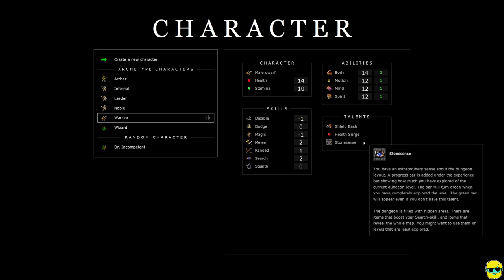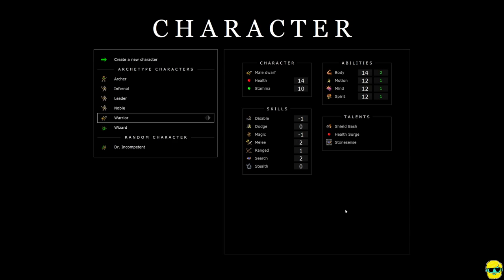Dwarves have an ability called stone sense. If you played old D&D, dwarves could detect slopes and grades and sense how deep they were underground. This is very similar in that if you completely explore a level of the dungeon, you get an experience bonus for doing that, and it tells you if there are more secrets to go. I love this because it's a big boost to experience and you can feel confident knowing you've completed a level. Once you complete a level, you go down to the next and you can never go back up. We're going to select warrior and — boom — here we are on the main screen.